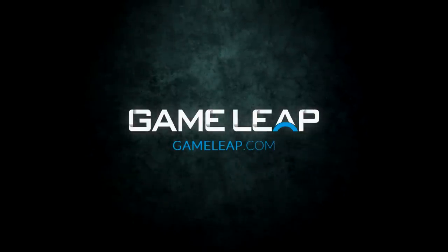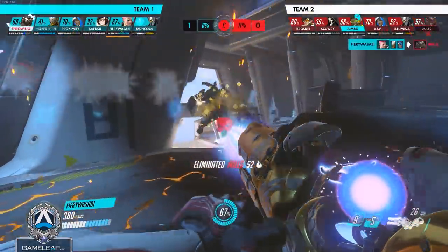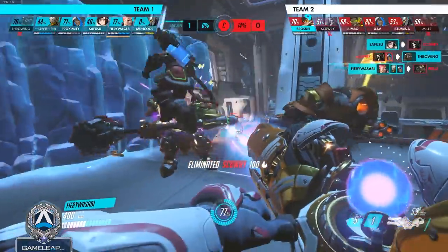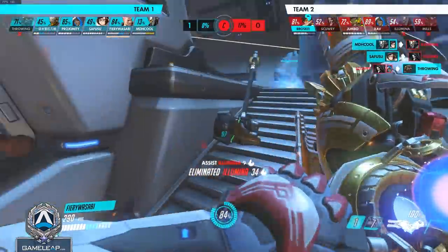Rein/Zarya is one of the best duos you can play in the entire game. Even with the worst DPS on your team, a good Rein/Zarya duo can single-handedly have so much impact that they overwhelm all the mistakes their teammates make and hard carry their team straight to a victory.